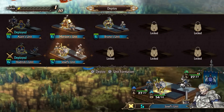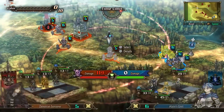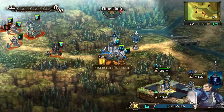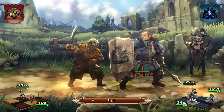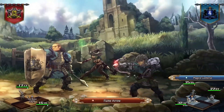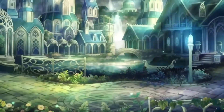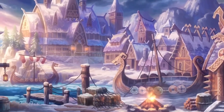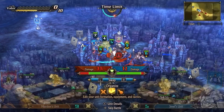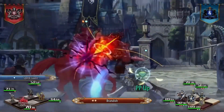Unicorn Overlord's story is set against the backdrop of the besieged kingdom of Cornea, when Queen Alenia, facing defeat, entrusts the safety of her son Alain to Joseph, a knight of unwavering loyalty. Joseph's covert upbringing of Alain as a knight culminates in the latter's leadership of the Liberation Army, embarking on a quest to free their land from tyranny. Players find themselves at the helm of this quest as Prince Alain, strategizing to liberate territories under duress. At first glance, the narrative may seem reminiscent of typical fantasy and tactical RPG motifs, complete with usurped royalty and malevolent regimes.